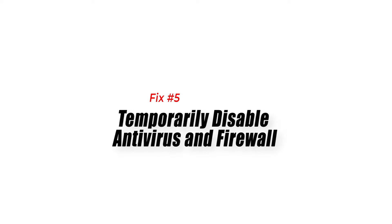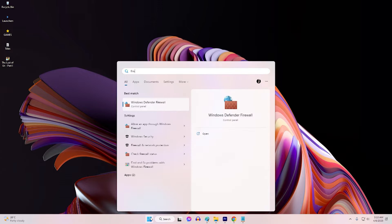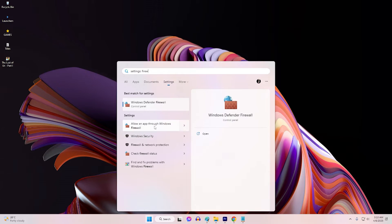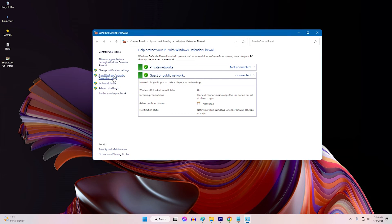Fix 5: Temporarily Disable Antivirus and Firewall. Disabling the antivirus and firewall is necessary in fixing the Far Cry 6 black screen issue. These security programs can sometimes interfere with the game's processes, causing compatibility issues and preventing proper gameplay. Disabling them allows for identifying potential conflicts and helps resolve the black screen problem.